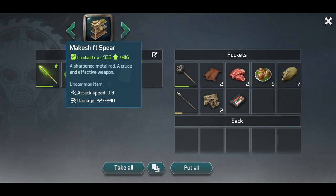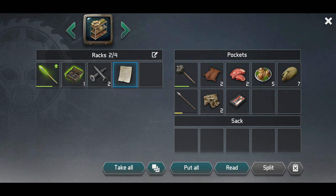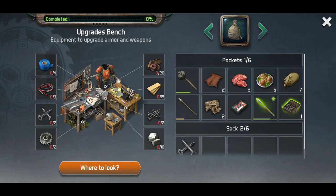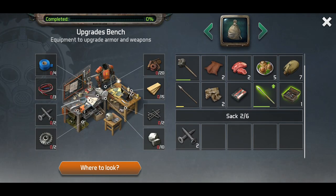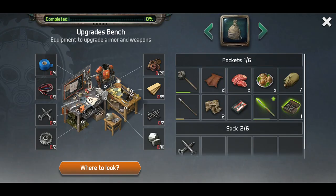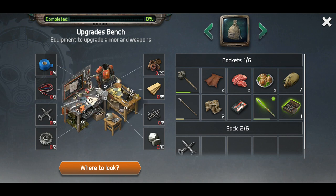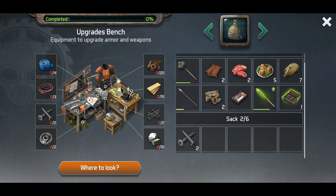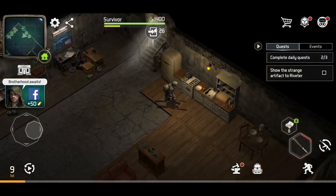Oh, I should have looked at this beforehand — this would have helped me out immensely. But it is what it is, let's just take all of that. And then we've got this upgrades bench here, which is kind of neat. We just need some basic resources to actually complete that — the wire is probably one thing I'll have to find and chase. It doesn't appear that these auto-fill like your standard crafting menu table, but that's fine. We can put a few things in here and then finish it off eventually.